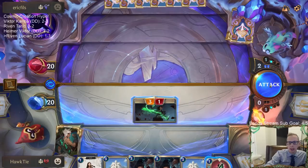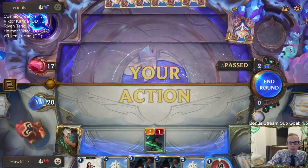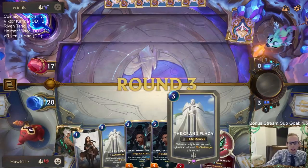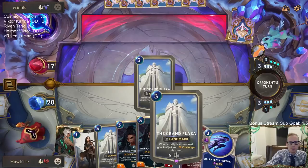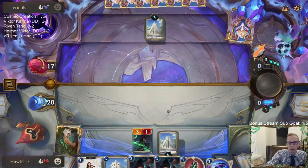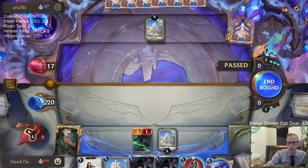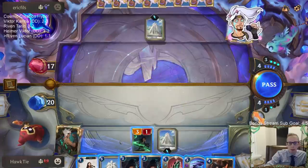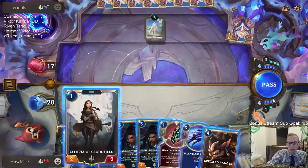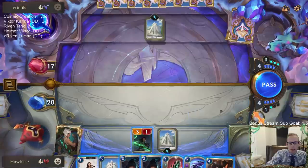I could have played Cythria on turn one and had a 2/2 to attack, but instead on turn four we're going to play Plaza on turn three, and then on turn four I can have Senna and a Cythria. I have this fragment — unfortunately the Overwhelm, the worst of the ones. Do I just play Grizzled Ranger? Maybe I just go Grizzled Ranger.